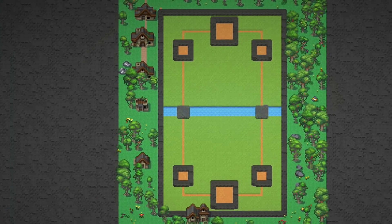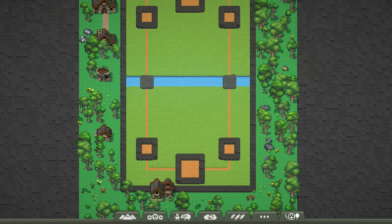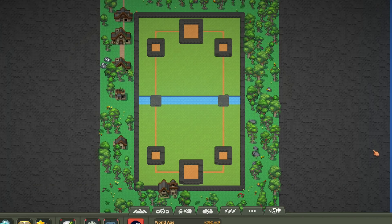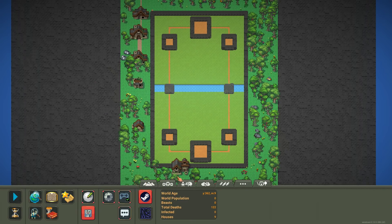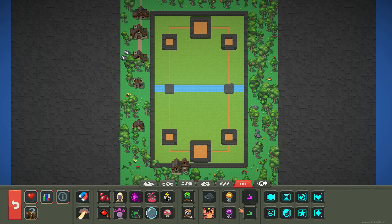Welcome to World Box. My name is Gorg and we're making Clash Royale today. I'm telling you guys, if you're buying games still, you're wasting money. World Box — you can just make all the other games in it. It's easy. No more asking your mom to borrow her credit card, just one-time purchase of World Box. I'm joking, of course — you can't really make a full version of anything in World Box.